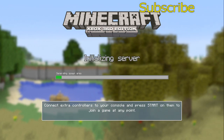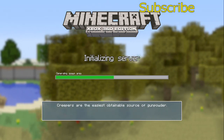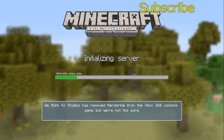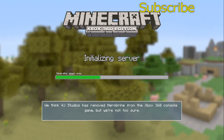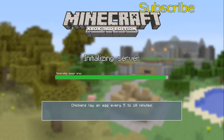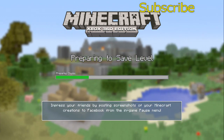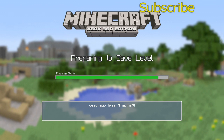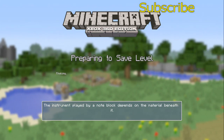Now, what I'd like to do is actually go and find a village. I'm not sure exactly where they're at on this map. I just was told by a great friend of mine that this is a good seed to play on. We're going to try to locate our village and steal all the wheat and, of course, we're going to replant it because we're not total jerks.